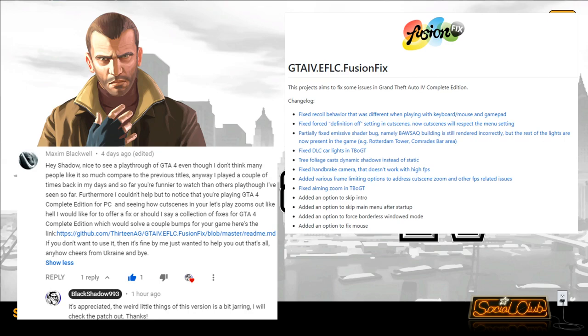I was doing a bit of testing and the zooming weirdness that's been going on in cutscenes has stopped. It appears the reason was the cutscenes running at too high a frame rate, forcing the camera to do weird zooming stuff. It all seems very fixed now. So thanks to Maxim — much appreciated. Link to that in the video description below.